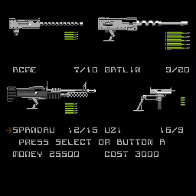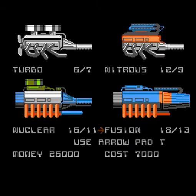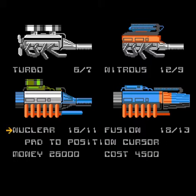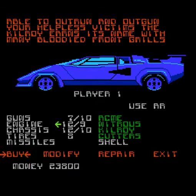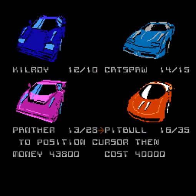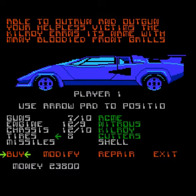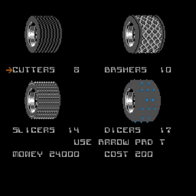We've got the Acme, the Gatlin, the Spandau, and the Uzi. The Spandau is very goth, very angsty. We'll go with the Acme. For engines, there's Turbo, Nitrous, Nuclear, or Fusion — let's get a Nitrous one. For chassis, you've got the Kill Roy, Cat's Paw, Panther, or Pitbull — I'll stick with the Kill Roy, the Lamborghini-looking one.